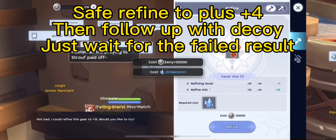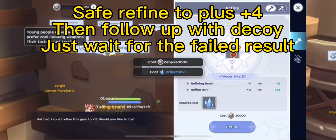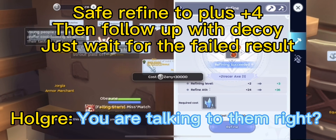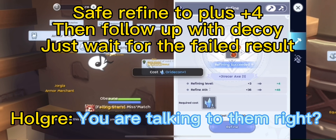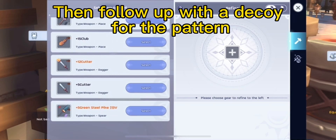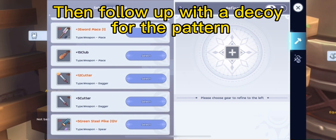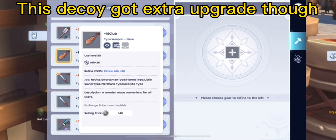Save or refine to plus 4, then follow up with decoy — just wait for the failed result. Then follow up with a decoy for the pattern. This decoy got an extra upgrade though.